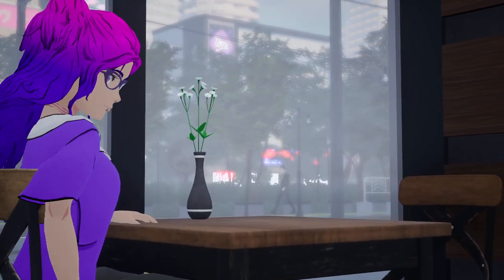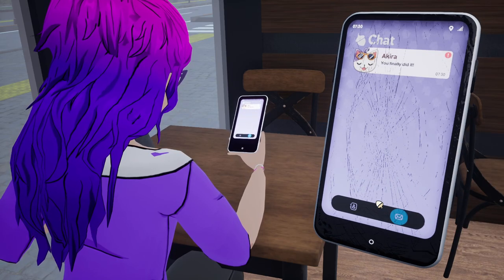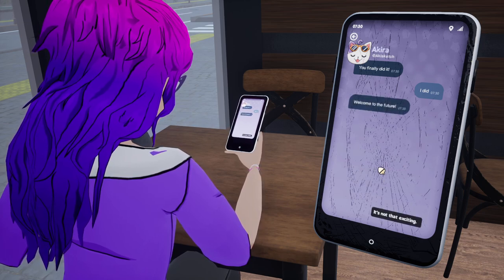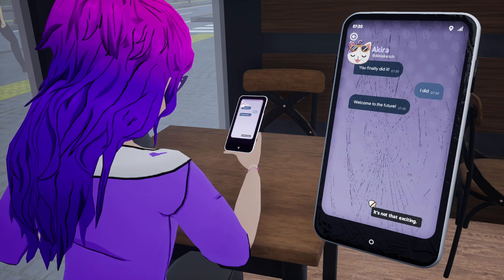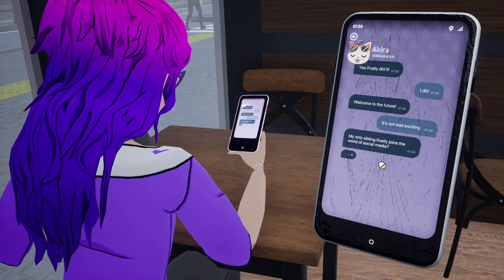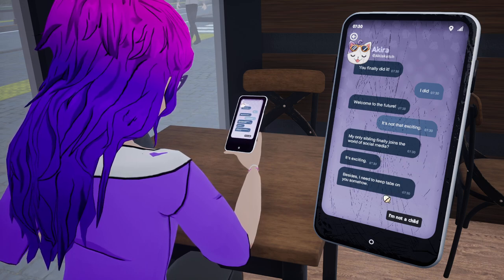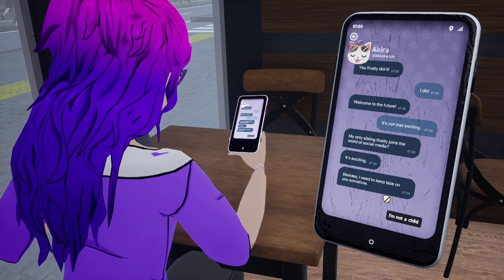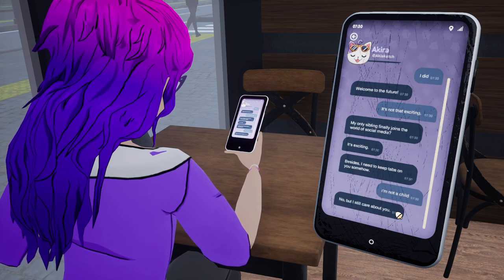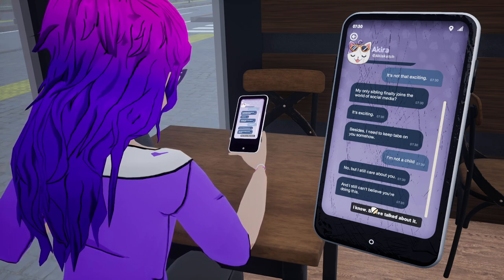Akira: "You finally did it." "I did, brother, I did." "Welcome to the future." "Oh, it's not that exciting." "My only sibling finally joins the world of social media. It's exciting. Besides, I need to keep tabs on you somehow." "I'm not a child." "No, but I still care about you, and I still can't believe you're doing this."